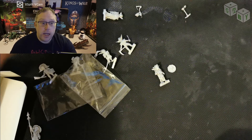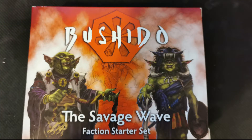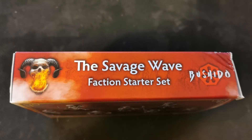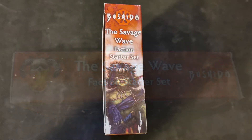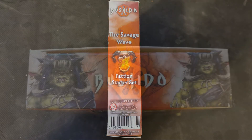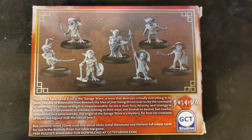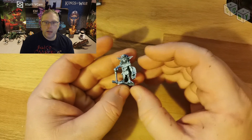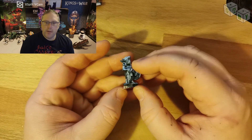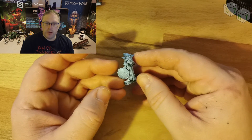From there I will get some primer and some Zenithia highlighting down on these guys, and I will be back with you shortly. And here we are — I am back. I have primed these in black and then Zenithia highlighted them in the same white acrylic ink that I have been showing off for quite some time now.